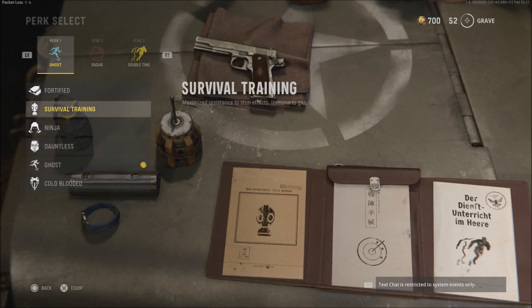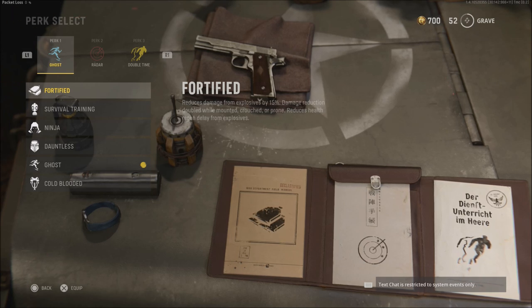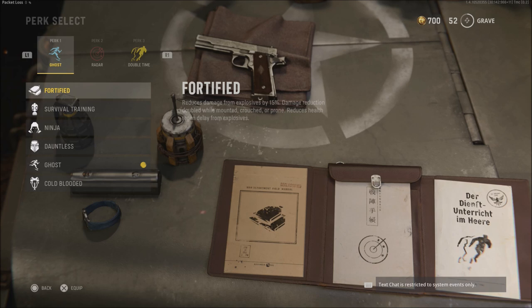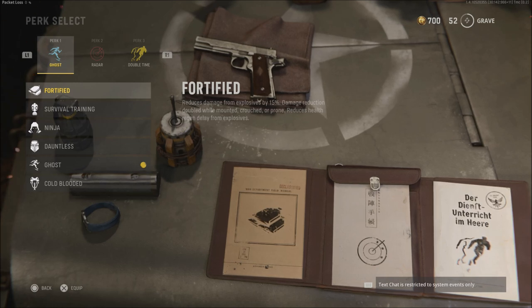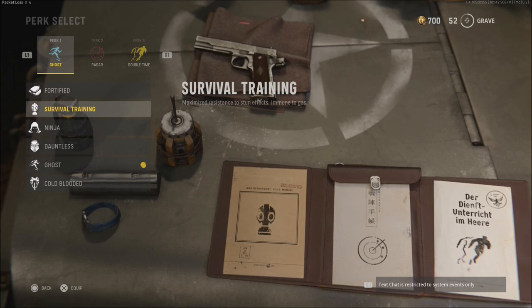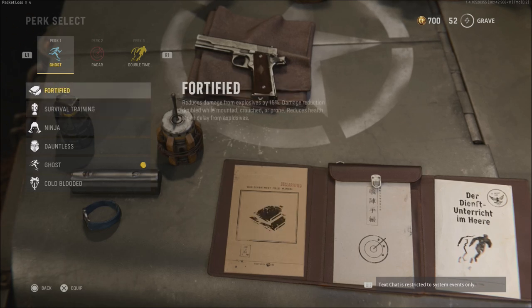Survival Training is essentially our normal flak mask — resistant to stun effects and immune to gas. Fortified, which is what we used to know as Flak Jacket, reduces explosive damage by 15%, with damage reduction doubled while mounted, crouched, or prone, and reduces health regen delay from explosives. If you play objectives — Search and Destroy, Domination, Hardpoint — Fortified is very handy especially with that doubled damage reduction. Survival Training is also good near objectives, but with no trophy systems in the game, I think Fortified is the better choice of the two.